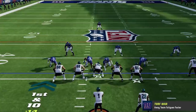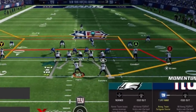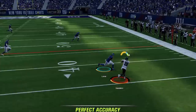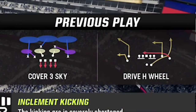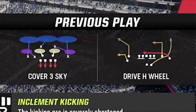On the next play I go to my favorite play, the drive H wheel, but as more and more people are using cover 3 online, that defense might do the best when it comes to stopping the wheel route. The curl flat usually stops me right at the catch point, so I will have to find a replacement play for this against my current opponent, since this type of pass play to the flat is something I use as an outside run play replacement, since this formation doesn't have any.